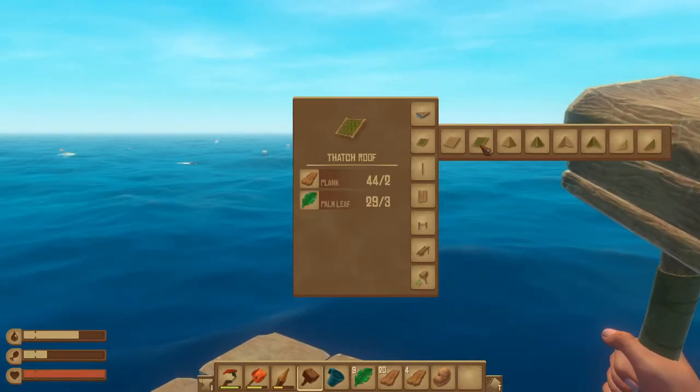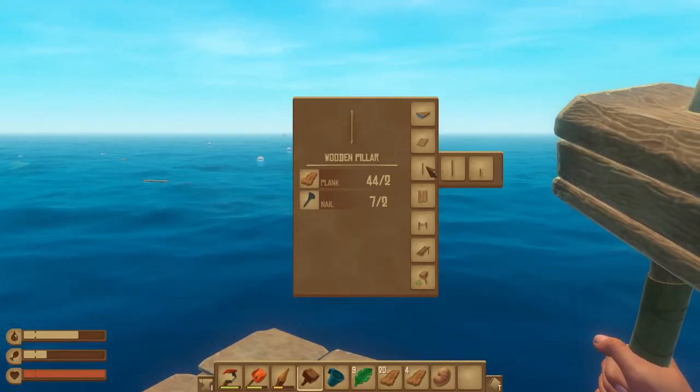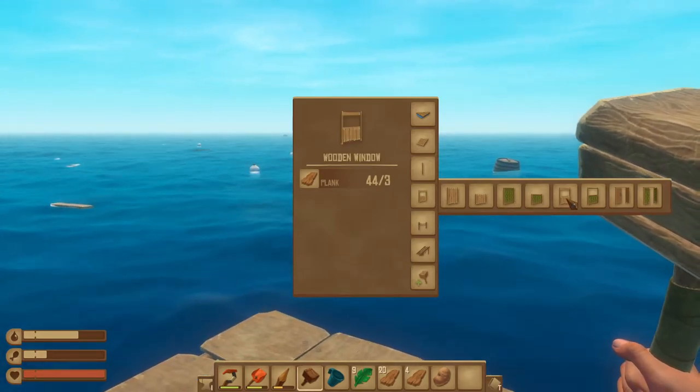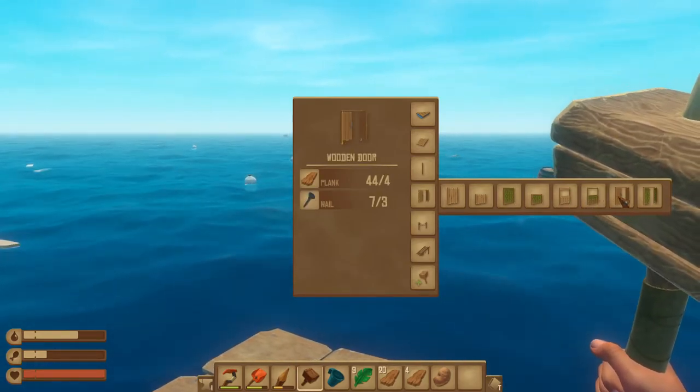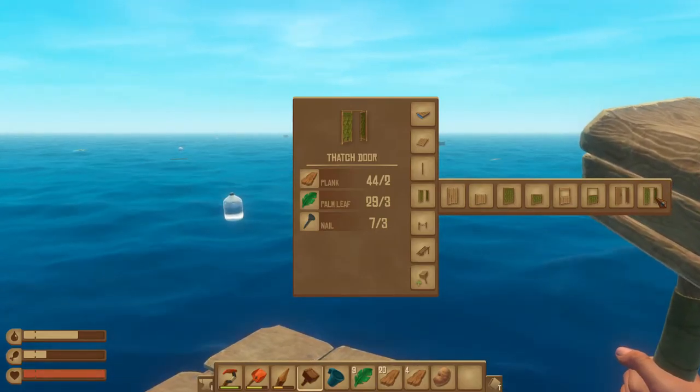Then we've got roofs which are pretty cool — we've got a thatch roof, a wood roof corner. We've got a ton of items. Wooden pillars, wooden walls, some windows as well, and some doors. We've even got these nice thatch doors which are made out of palm leaves.